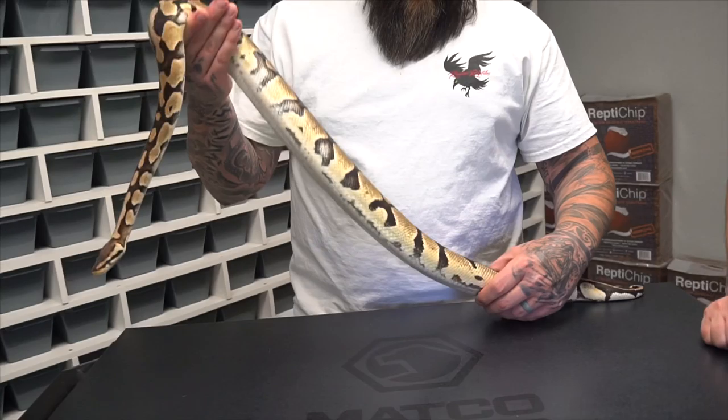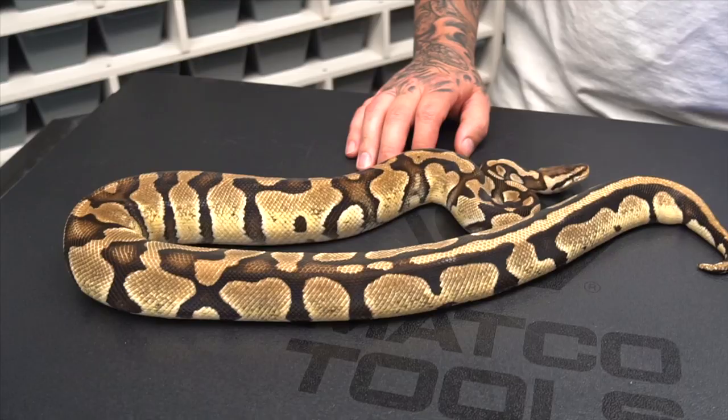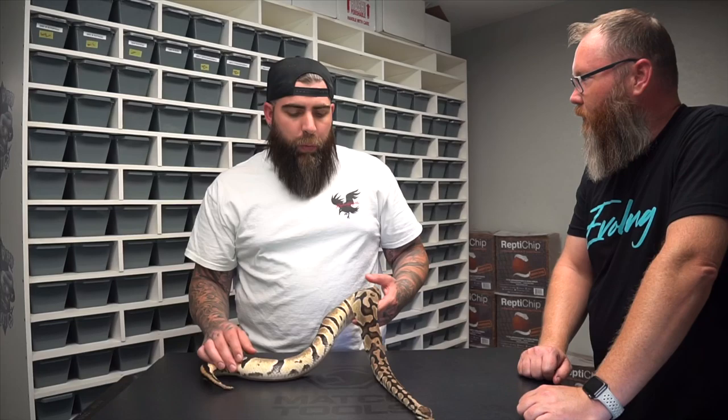This is the mama to the clutch we're talking about today. She is a pastel tiger and double het exanthic and pod. She was bred to a super pastel tiger triple het exanthic, pod, and hypo as well. The clutch she made — of course we didn't get visual hypos — but everything in the clutch is 50% het hypo as well. We did get pods and exanthics from this clutch.